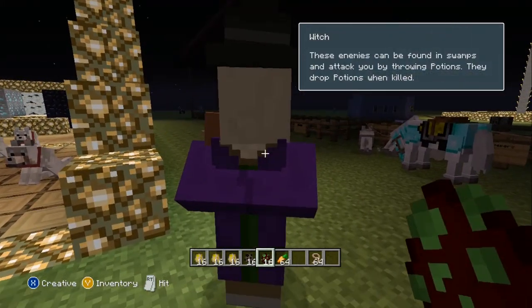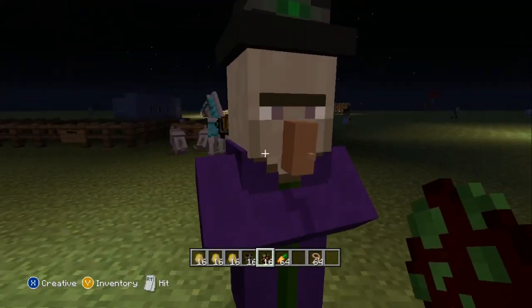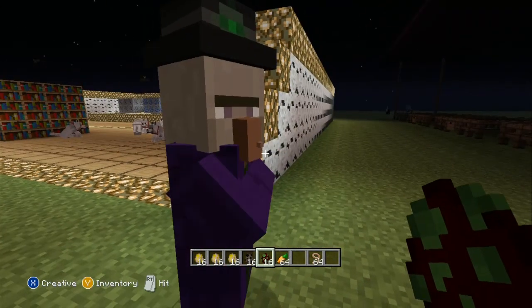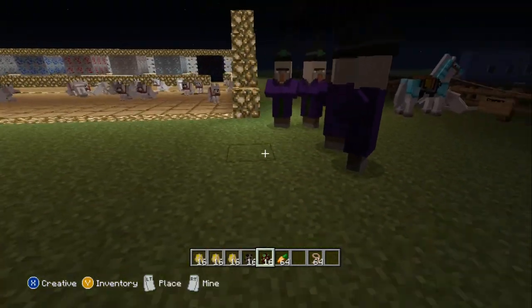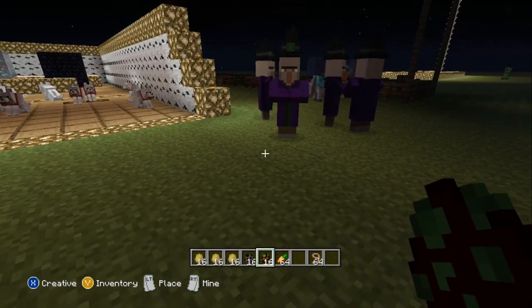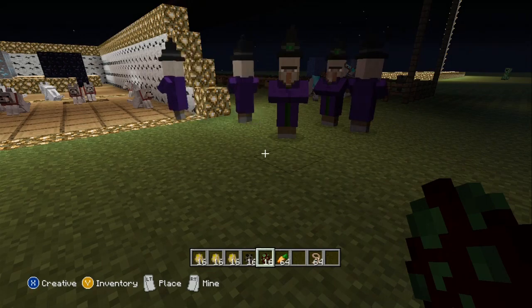They also drop potions when they are killed. So these are pretty cool — they're just like villagers but with warts and a moving nose. They'll just throw potions at you and then you're going to have to kill them and then they'll drop potions. There's not really much to show on that point.